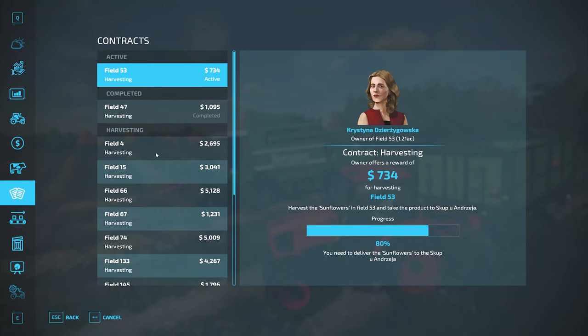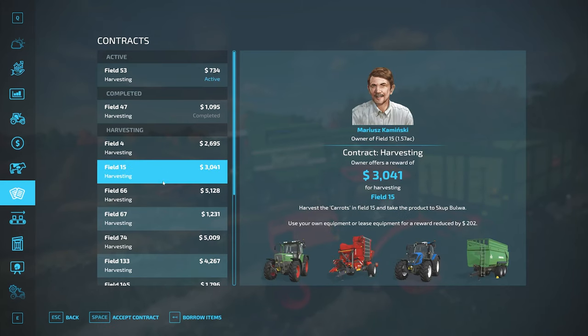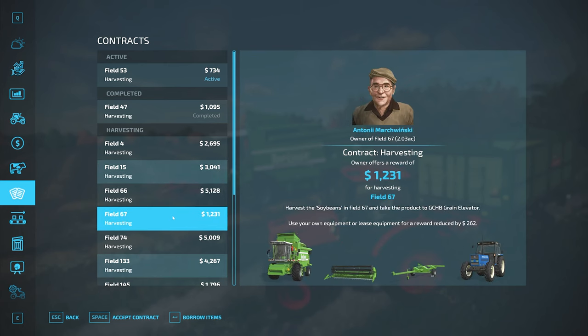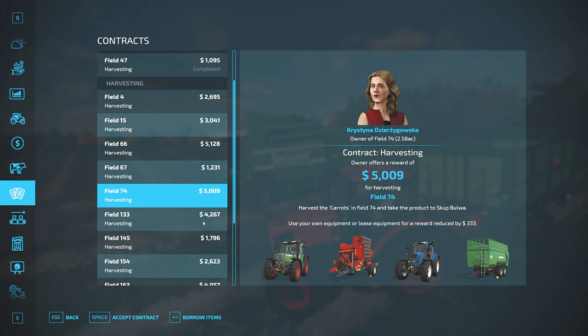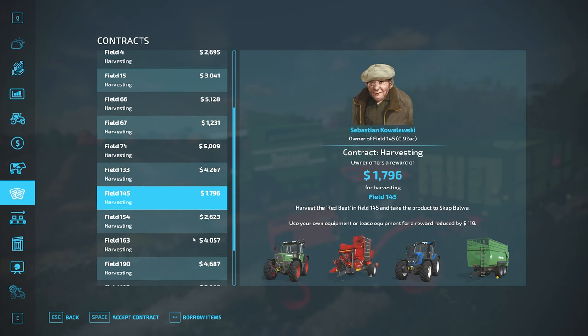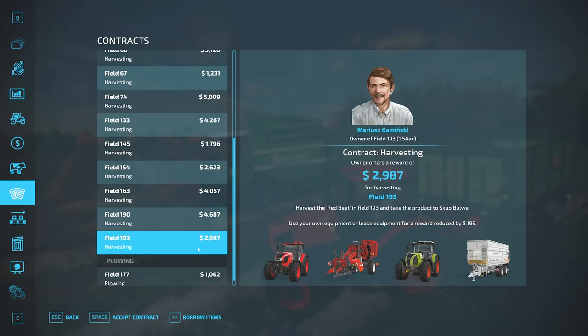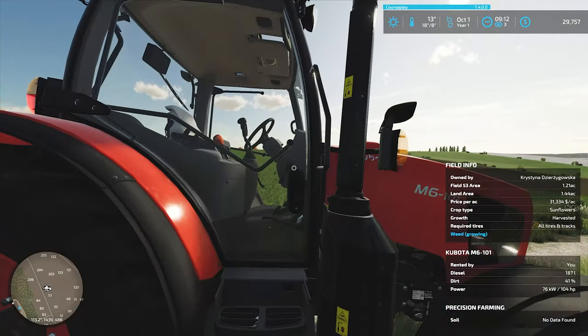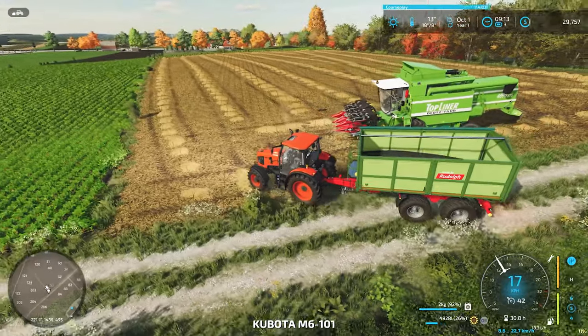So we have these two contracts now. There are beets, carrots, carrots, soybeans — but we need a different header. Carrots, sugar beets, red beets, more carrots, and red beets. No additional contracts for this equipment anyway. We'll go sell this for the farmer, and then without telling them we're done, we'll go grab our forage wagon and come back to steal all the straw.